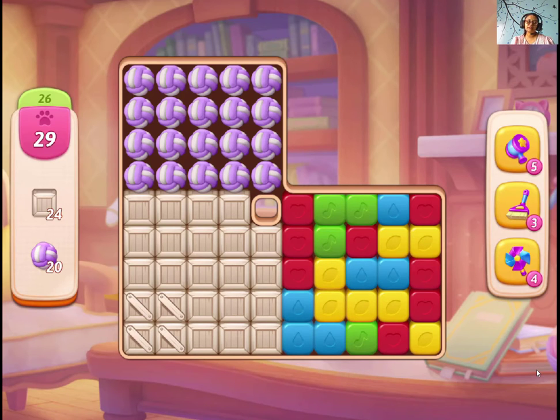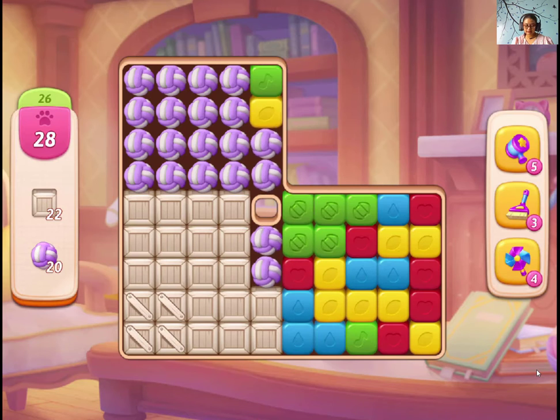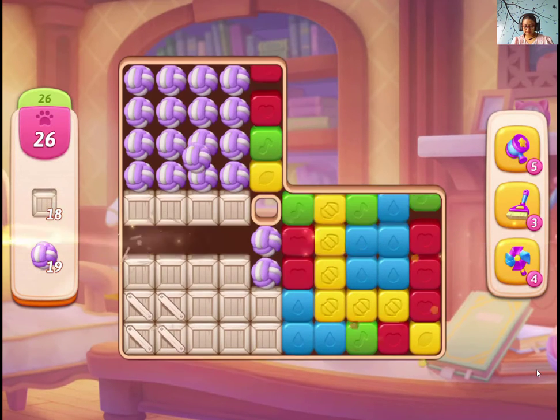Hi guys, welcome! Playing My Story Mansion Maker — this is level 26. We need to collect the yarn balls and also the boxes.